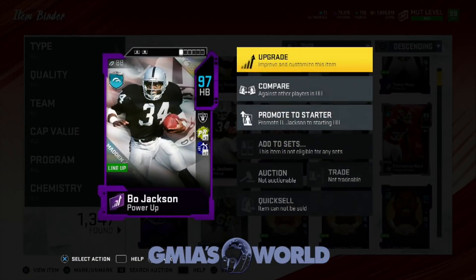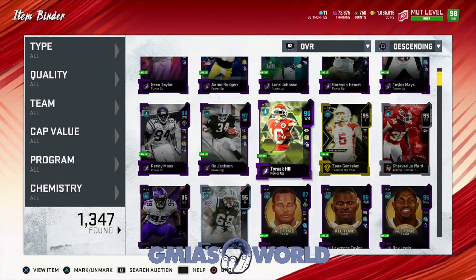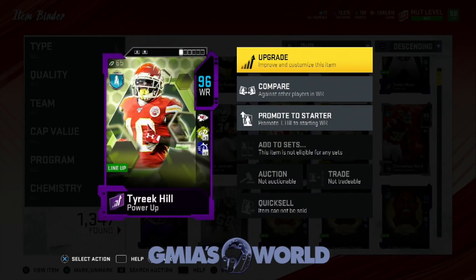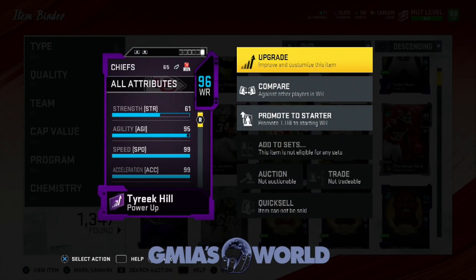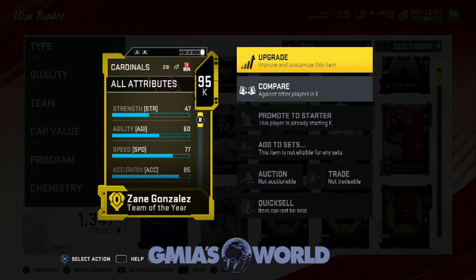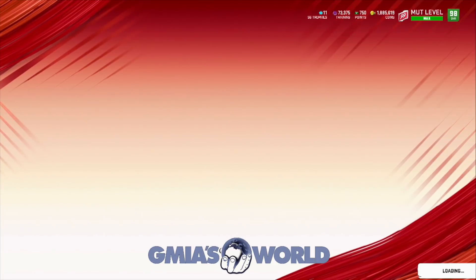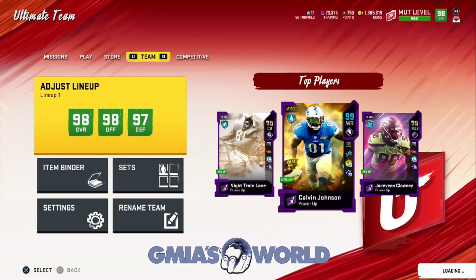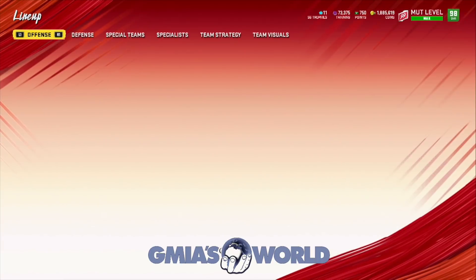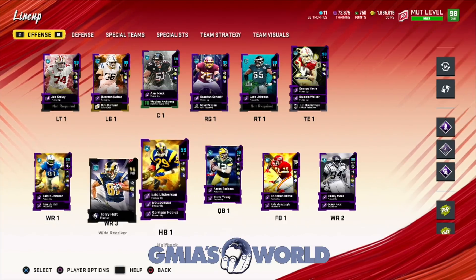Let's go to Bo Jackson — yeah, his agility goes up. Let's check Tyreek Hill — it might be a bug with Randy Moss. His acceleration is 99, speed is 99. And the kicker got agility too, and the dude's garbage. So we have to figure that out. Maybe if I take him out and then put him back in, he might get his agility — that could be the only reason he's not getting the proper boost. We'll check it out and submit it to EA Sports. Tyreek Hill gets it — everybody else gets it, I believe.